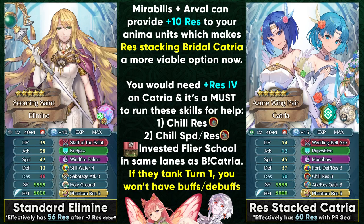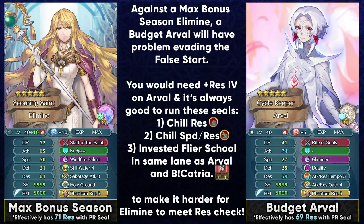On turn 1 you're still susceptible to the false start. Against Elemine, it's always good to have multiple effects in each lane so the Elemine player has a dilemma about which lane to false start. If you just give them one option with Bridal Catria, they'll obviously false start that lane. Giving them multiple options means the Elemine player must prioritize carefully. If running Bridal Catria with Arvel, give Phantom Resistance to Catria because her effect is more important — she helps tank bust with brave attacks. Arvel can just use the Fury Sacred Seal.